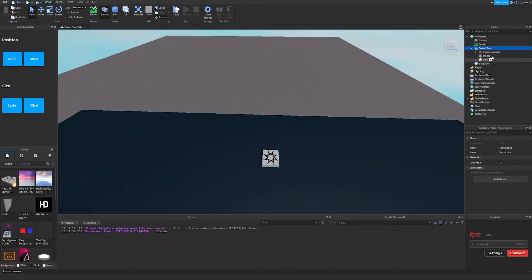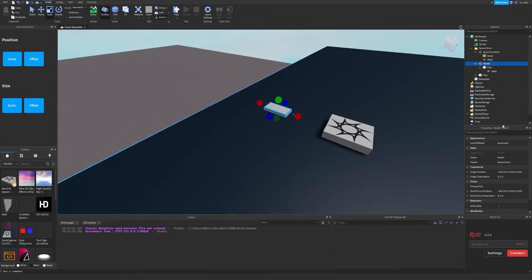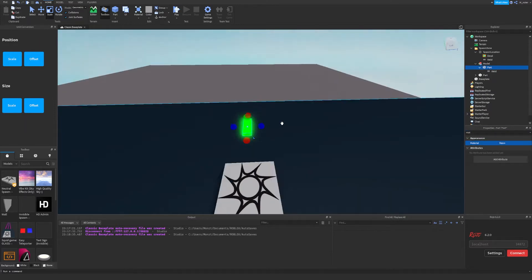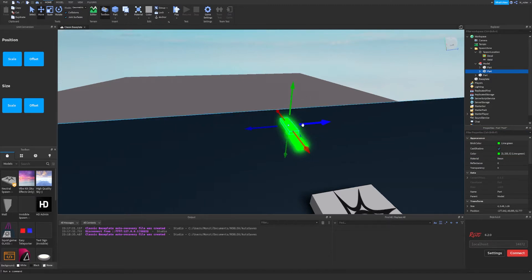Now I want to make that green arrow they have pointing in one direction. I'm not exactly sure the best way to go about this but I'll try my best. It's very flat and small, slightly raised off the ground. The color is green, and we need to make it glow — turns out we just set the material to Neon. That looks pretty similar to how they have the arrow set up.